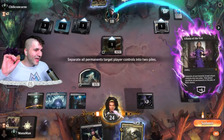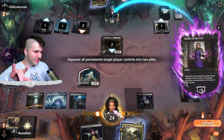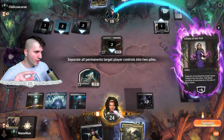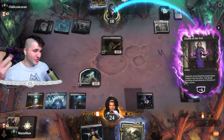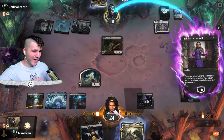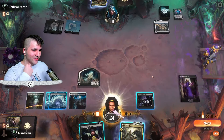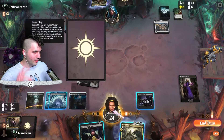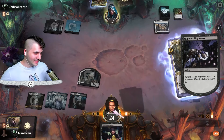Liliana's ultimate: we separate Shelley from Celestis, divide the lands in half, and make them lean toward keeping Shelley so we can Rite of Oblivion it. Actually let's do two lands and Shelley, or three lands and Celestis. Either way it can't be a good decision for them, and we actually keep Liliana. Absolutely brutal — the gamble pays off.